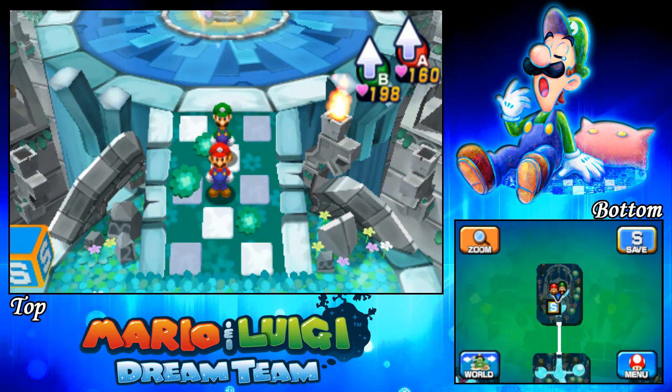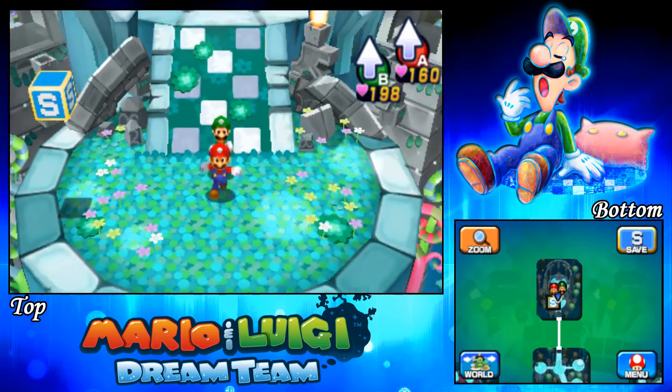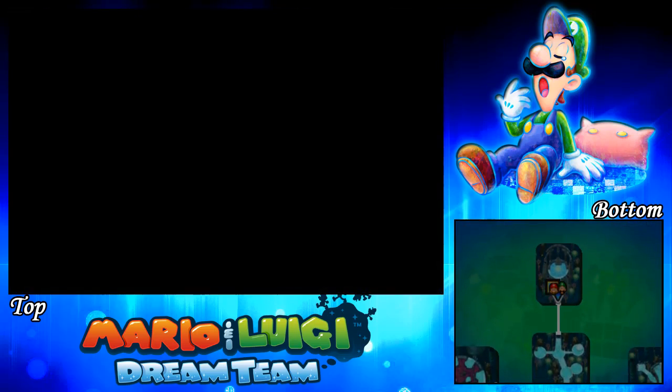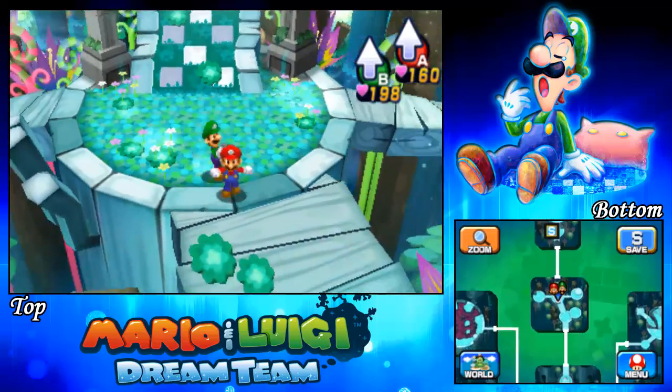Hey there YouTube viewers and welcome to episode 70 of Mario & Luigi Dream Team. In the previous episode we fought the Sea Keeper, we resurrected him and he's gonna smash the castle barrier for us. But before we do that, we need to go to the entrance of the woods — because he needs to find us before he can smash the barrier.